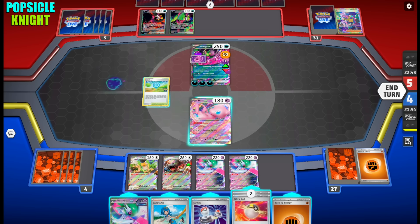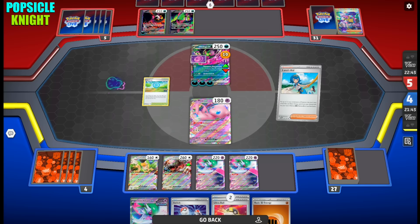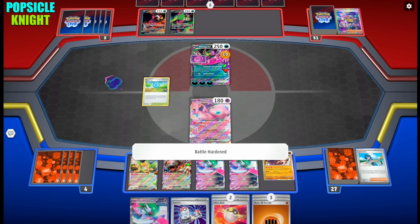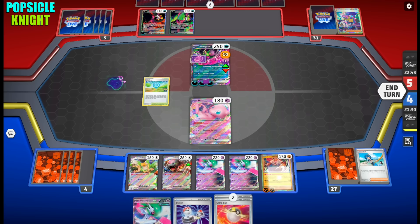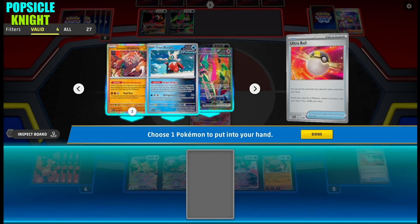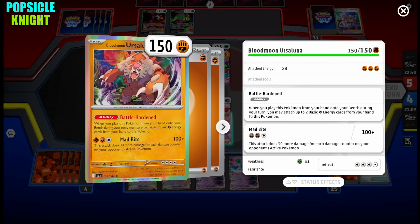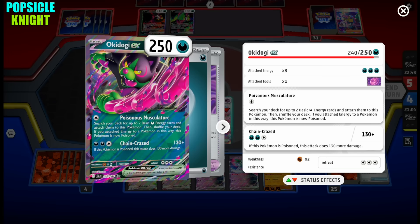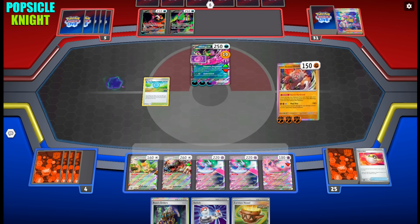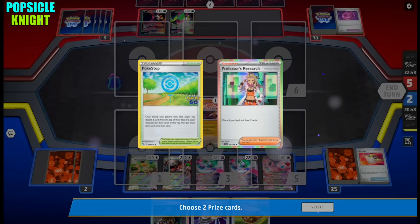What I could do is use Lana's Aid to recover Blood Moon Ursaluna once again. Since we have another energy in hand, we can attach it, fully energize it, and even retreat Mew EX for free. With one damage counter on their Pokemon — can we take a knockout? Let me discard so I can use Restart to draw two. 100 plus 130 equals 260 — yes, we should be able to knock it out even with just those damage counters. Let's retreat to our Blood Moon Ursaluna. There it is guys: 260 damage, enough to knock out their Okidogi EX.